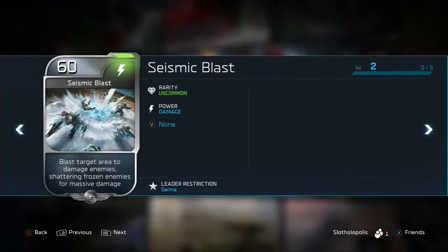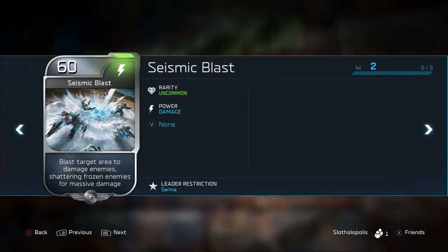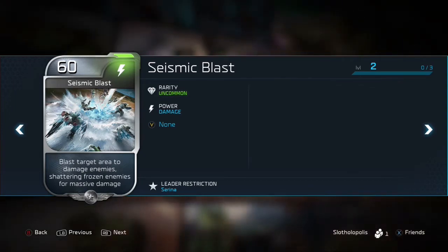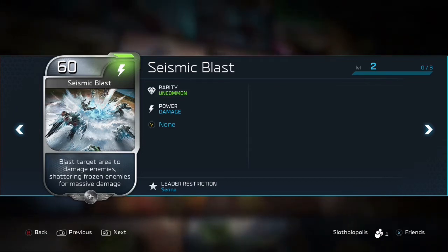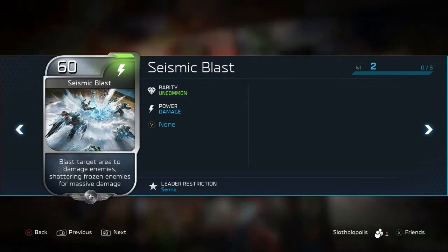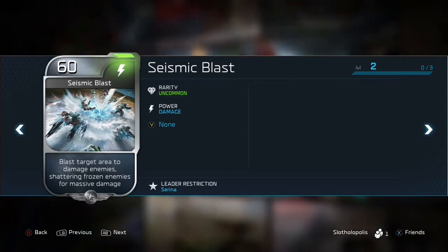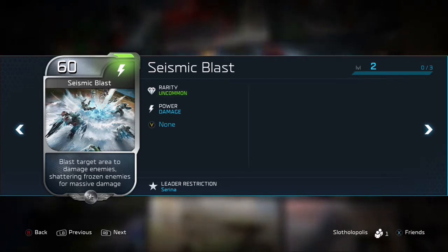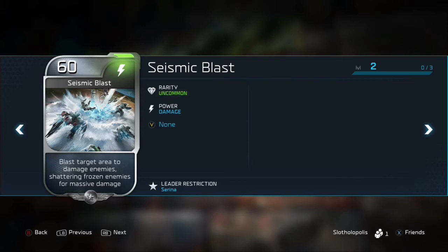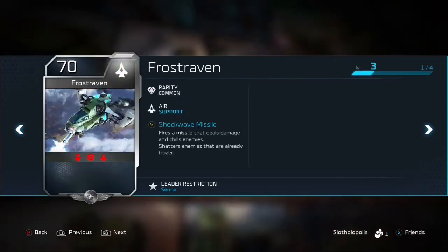Seismic Blast — 60 energy. It's going to remind me a lot of the Arbiter's ability, which I think was 70 energy. It does a little bit of damage and is just something there to soften up or finish off guys. It says it blasts the target area to damage enemies, shattering frozen enemies for massive damage. So this is something we're going to see a lot with Serena — shattering frozen enemies. This is kind of a kill shot: if you have a lot of enemies frozen and just a little bit of energy, throw down that Seismic Blast and shatter a ton of them. It's the straw that breaks the camel's back, which goes great with the Frost Raven.